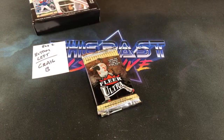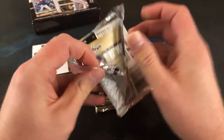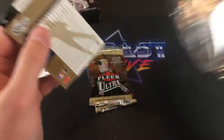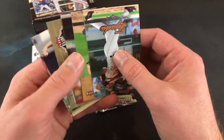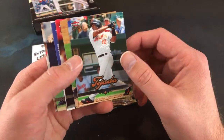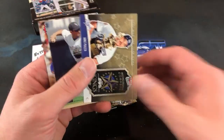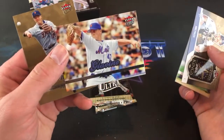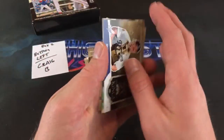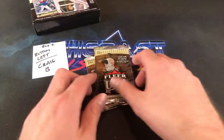Terry D says the gold cards in the set are pretty cool — they definitely are. Between 06 and 07 Ultra they didn't switch things up too much. Sheffield Home Run Kings leading off. Miguel Tejada, Maddox back with his Cubs attire. Todd Helton and a Mike Piazza Midsummer Classic Kings — cool looking card, never get used to seeing Glavine in a Mets jersey.